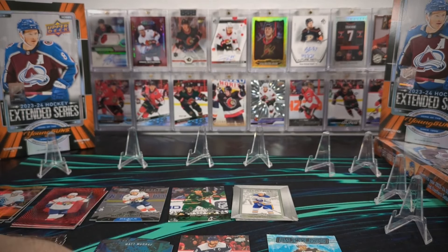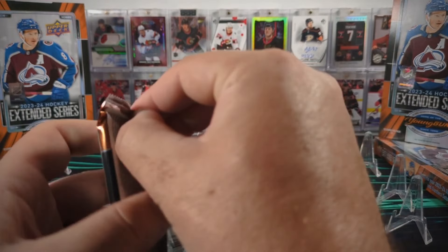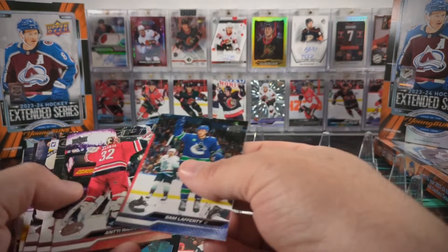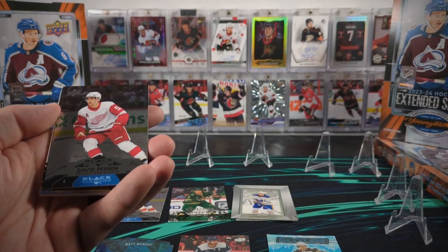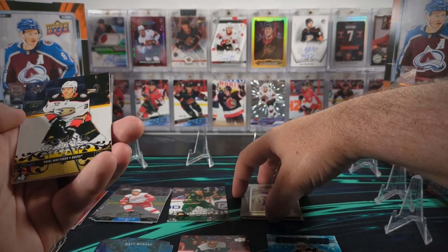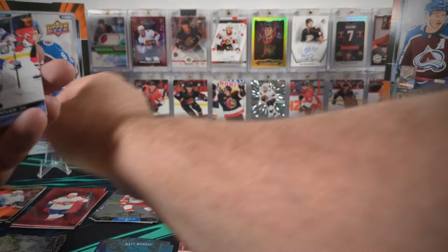So we are down to three young guns and two first round draft picks. We've got a Black Diamond David Perron, Pavel Minchikov Young Gun Retro, and Alex Kalorn canvas.